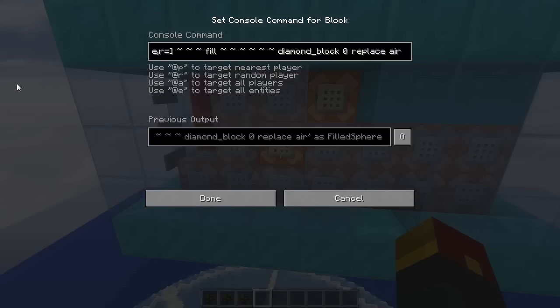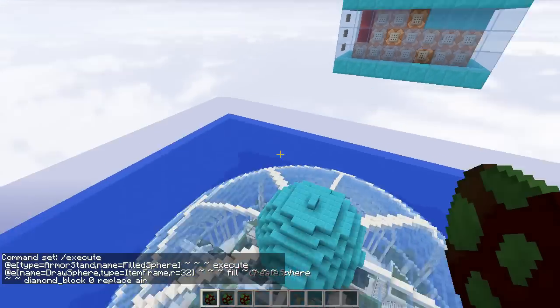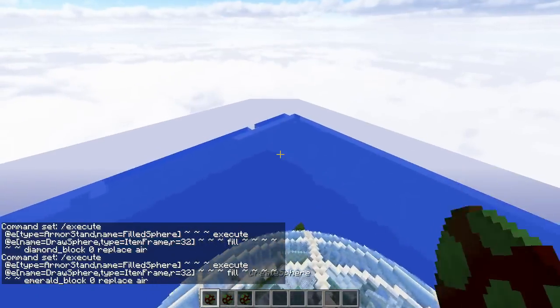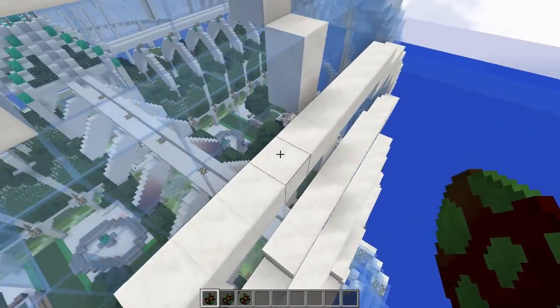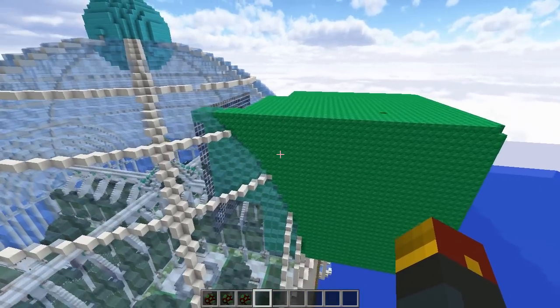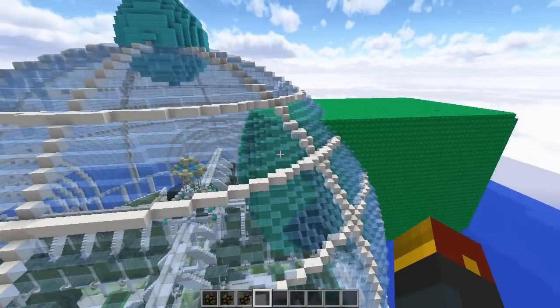So if you change the radius to something else, you're going to have a bigger or smaller sphere. So let's say we wanted to be a monster and do a nice 32 radius. I believe this one was for the full sphere, which is what we just did. Oh, let's change the block type too - let's go with a nice emerald block. So we're going to place it down. Check out what happens the moment you spawn this - oh, I got stuck inside! Wasn't ready for that. So it makes a big old... I would not recommend you make your sphere this big.